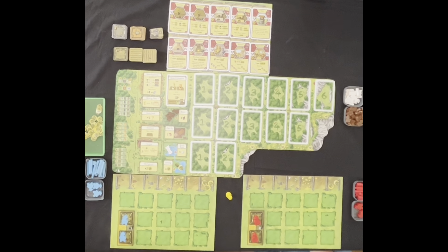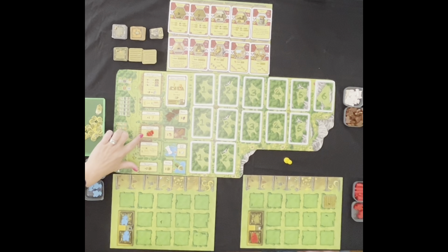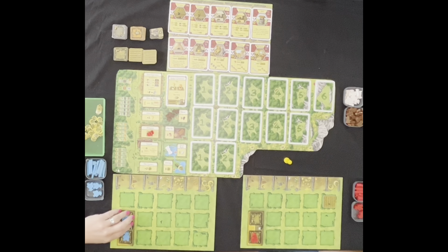I've got the first player token, so I'll go first. I'm going to plow a field — I'll grab one of these field tiles and place it on my board. Since Charlie's already picked that place, I can't go there. I'll go ahead and get two food. Then I'm going to go to the forest and get all of this wood — three wood — and put it in my little bank. I'll also go to the clay and get that clay. And that's the end of round one.